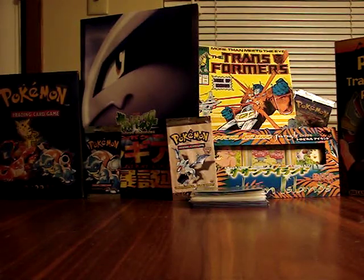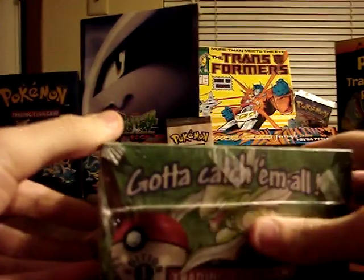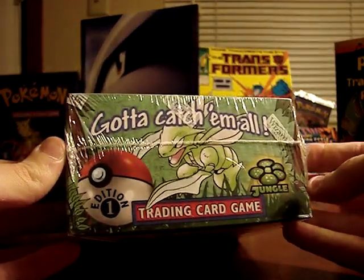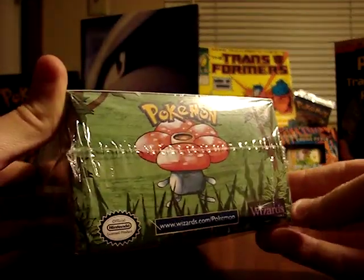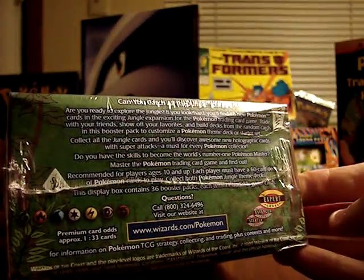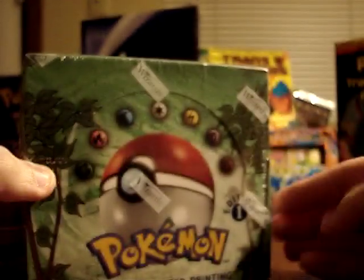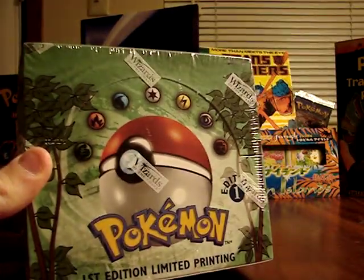Hello everyone. This is my first upload, so if it's not the greatest video, I apologize in advance. But what I have today is an unboxing of a sealed first edition Jungle English Pokemon trading card box. This should have 36 booster packs inside of it, and this is the first time I've ever been lucky enough to open a sealed booster box. I always wanted to open one of these as a kid but didn't have the money, so now as an adult I treated myself to the Jungle set first edition.